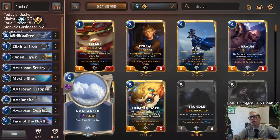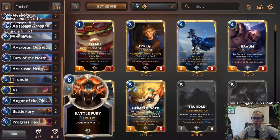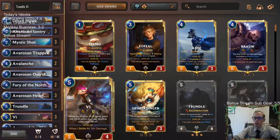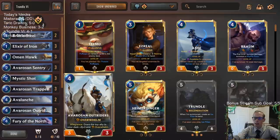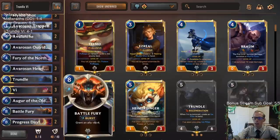So there we go — Trundle Vi with the 4 and 1. We played against a lot of Trundle Aurelion Soul and Leona Aurelion Soul and Leona. Our deck performed pretty well just getting large Freljord units and bashing in — just asking the questions and having our opponent have to be able to answer them.